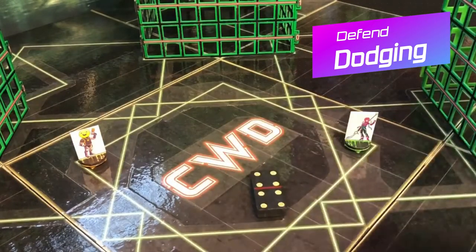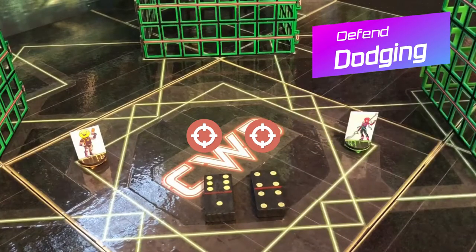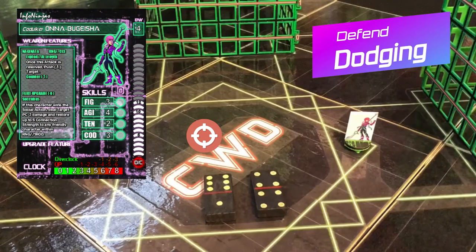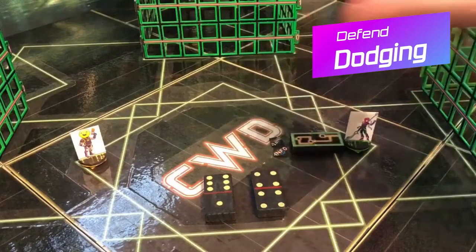If we assume that one of her dominoes failed and had a number higher than her agility, the result would be different. She would take the full power of the attack as damage — in this case 3 — and would drop 2 info chips within a domino's length instead of merely 1.